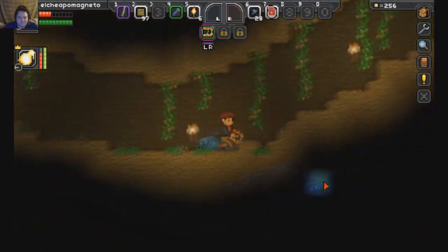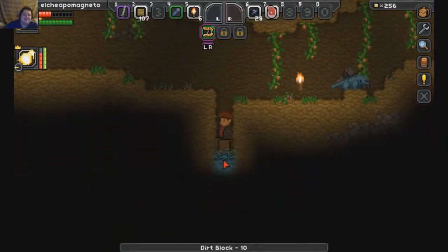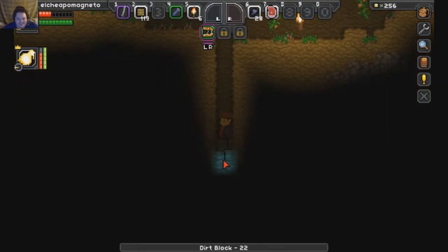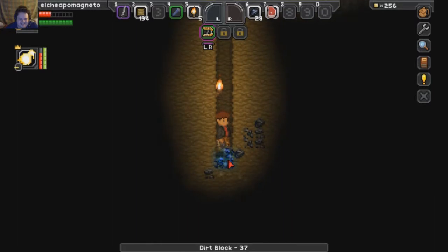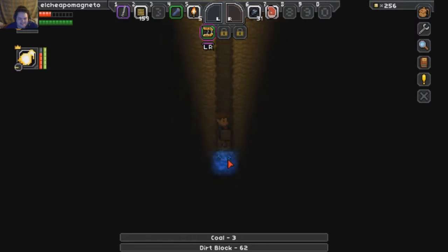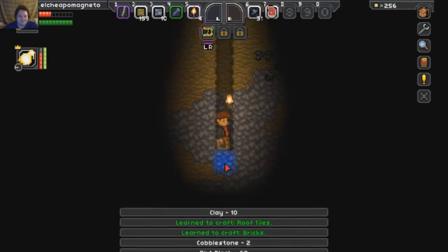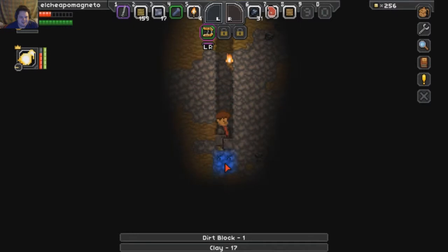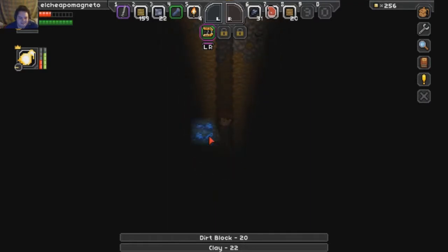It looks like they updated some of the particles. I also heard they rebalanced the first boss. I'm not sure — I haven't played through the first boss yet. I got copper ore and iron ore from a chest. They basically hint at stuff — they don't actually tell you right off what they did. I'm going to pick up these tents because they might come in handy. I wonder how do I craft again — you push C.